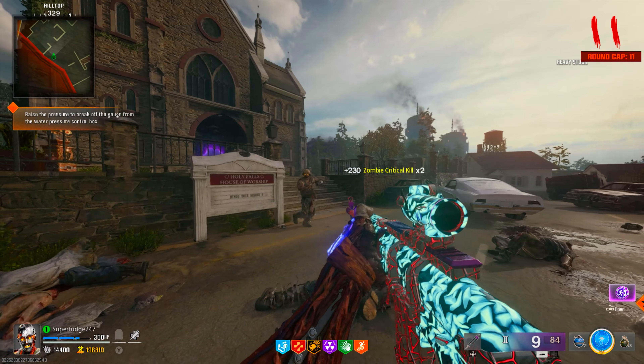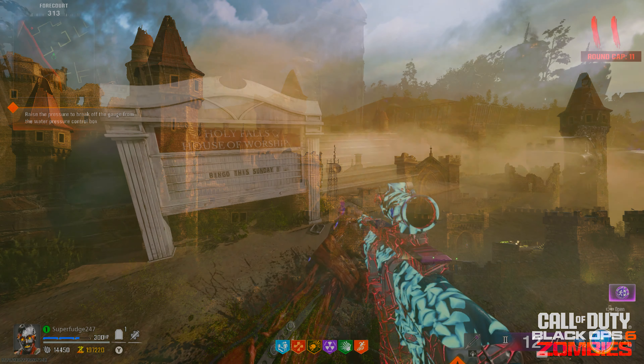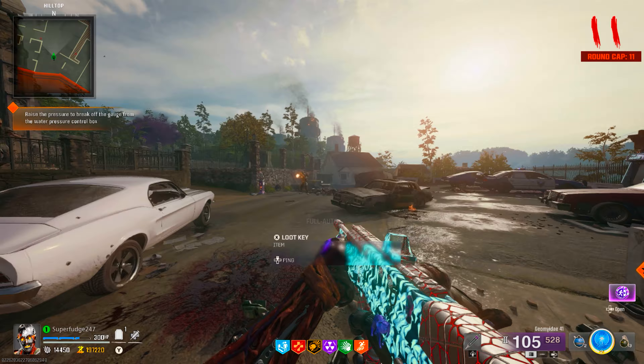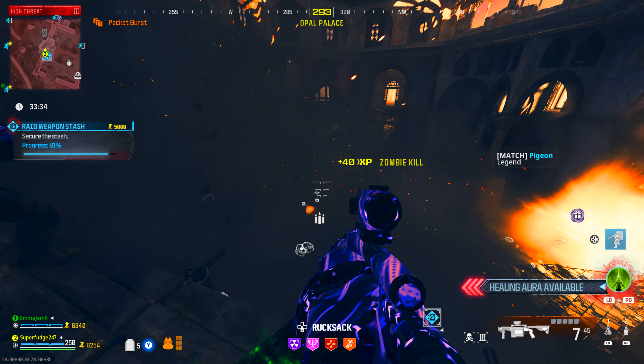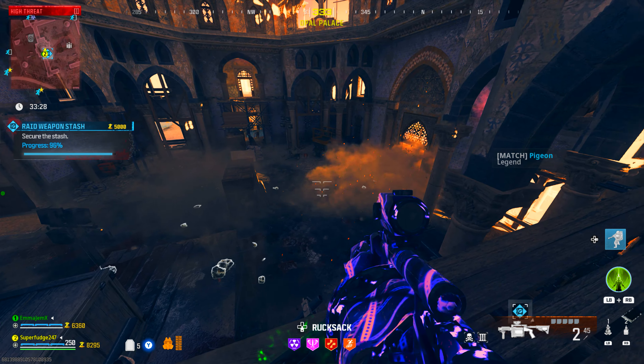Now let's look at the original teaser image. My first thoughts were just how yellow it was — I was extremely worried thinking we'd just get a yellow-filtered version, a bit like the Archon which had a green filter and was just Terra Maledicta in disguise. But I honestly don't think it's going to be that bad — I think this was just the art style they went for, and once we get our hands on it, it'll be awesome. I said previously it looks a bit like the Tier 3 zone from MWZ with similar architecture.